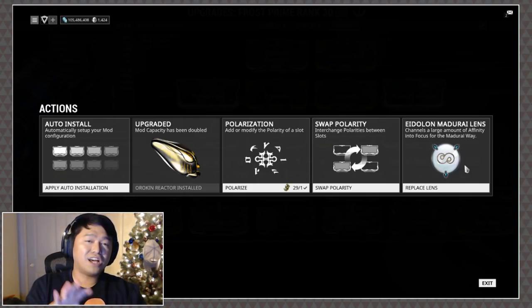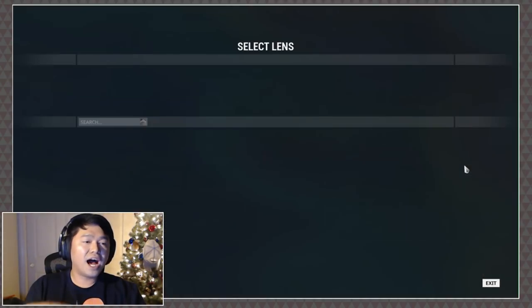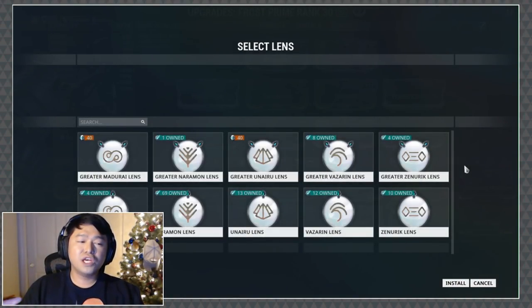Once your Warframe or weapon hits rank 30, you can go ahead and hit the actions key and place a new lens on there. As you can see, I already have a lens placed on this Warframe and it says 'Replace Lens'. I'll click on it so we can take a look at the menu — once you get to this menu you'll be able to place a lens on your Warframe or weapon.